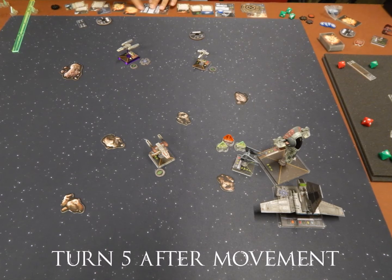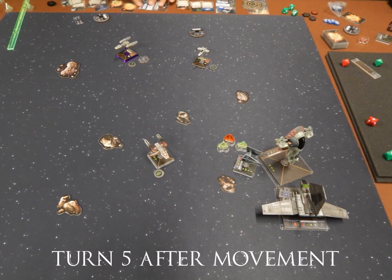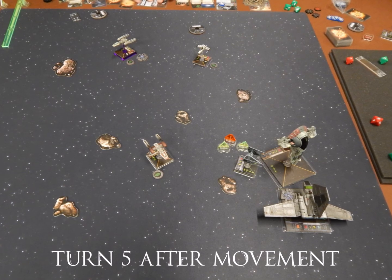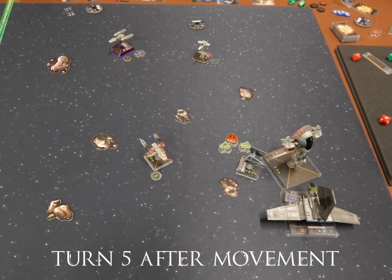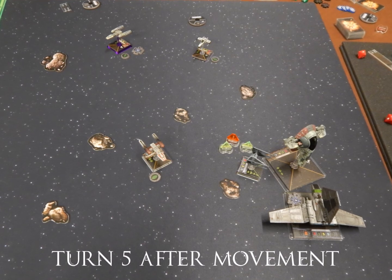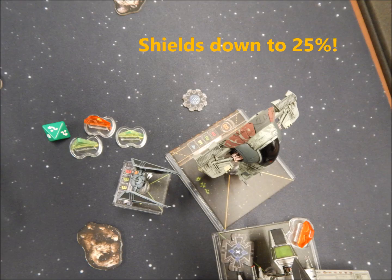Turn 5 after movement — Boba bumps into the Lambda, which is a little upsetting since I wanted to shoot him. My opponent does great maneuvers with Sunter, making it so Sunter can shoot at Boba all day but Boba's got no angle on him. My Y-Wing in the middle barely has a shot at his TIE Fighter. My other Y-Wing and Z-95 are making their way back into this fight. His TIE Fighter takes off another shield from Boba — it should have been worse, but I was evading and my opponent didn't roll all that great.